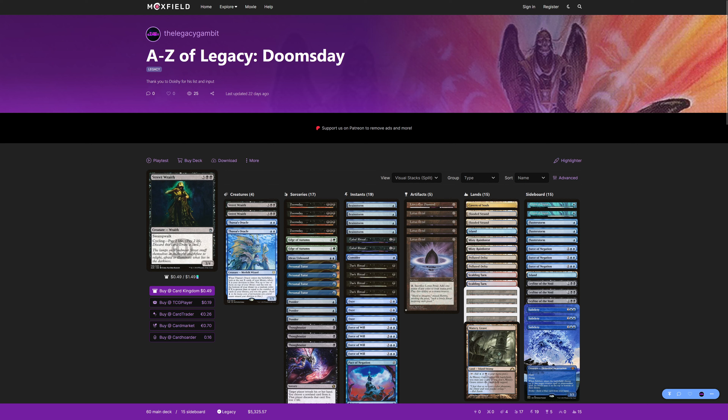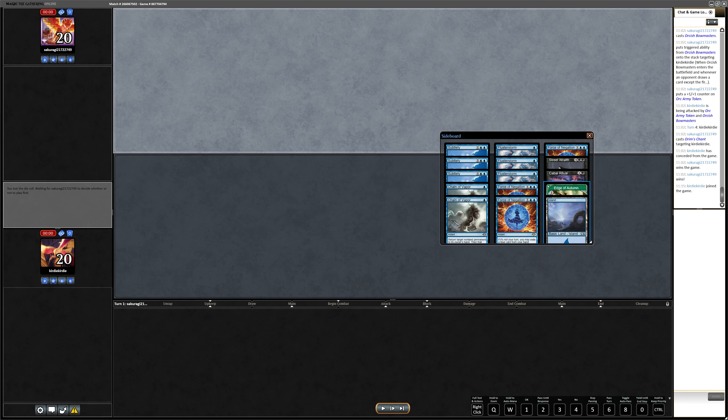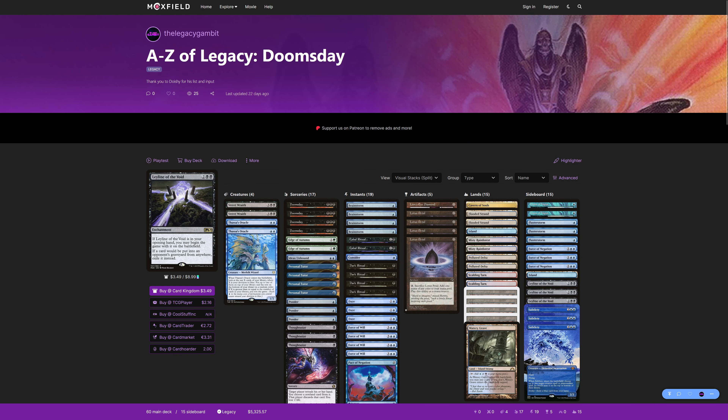Again Cephalid Breakfast, on the draw. I'm doing light boarding — I just bring in the Leyline of the Voids. I'm not sure what to bring out against combo decks, so I decide to bring out Edge of Autumn, two Street Wraiths, and Cabal Ritual. I bring in the three Leyline of the Voids. The second Island isn't needed — they don't have Wasteland or Back to Basics.